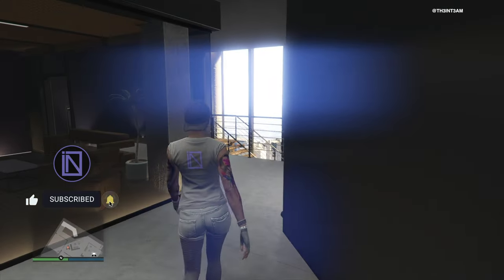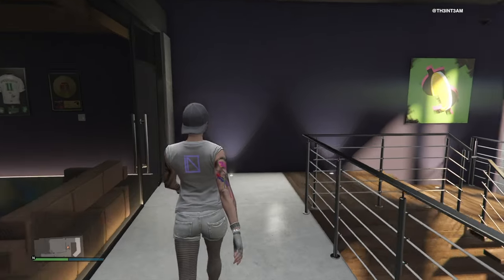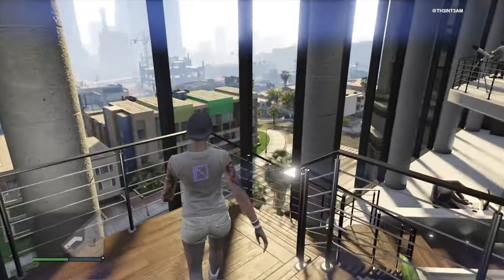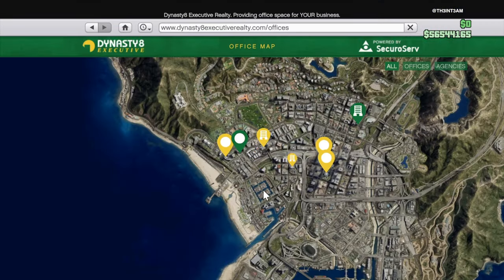This requirement isn't based on your vehicle, so if your main mode of transportation is a helicopter, you might want to look for an agency with landing space around the base of the building. To get started, you'll need to go to Dynasty 8 Executive and then select the agency category to filter out all other business types. As you can see, there are four agency locations to choose from, all in the city of Los Santos.